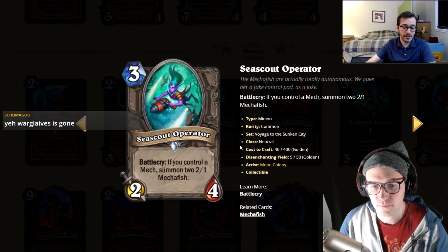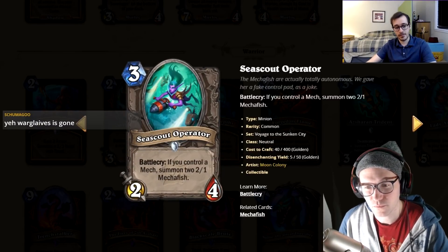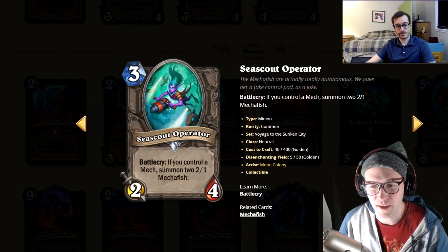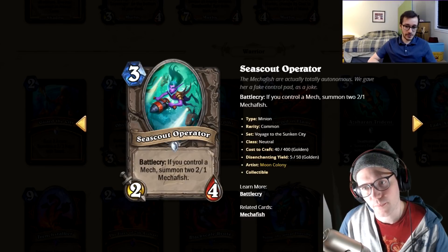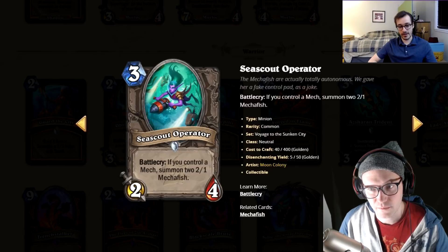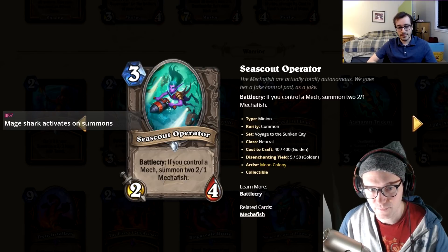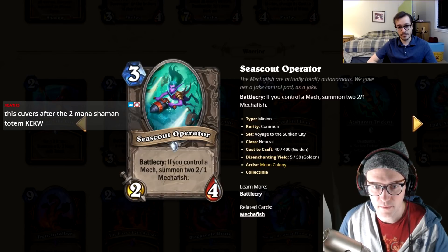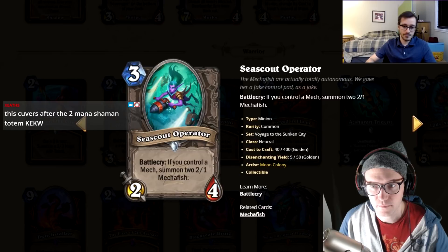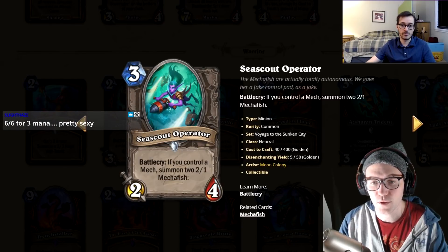C'Scout Operator: three mana, two-four, battlecry — if you control a mech, summon two two-one mechs. It's not a mech itself so it can't be discounted or drawn by mech tutors. If this were unconditional it would be the strongest three-drop in the game. The condition is hard to meet but if the deck is built around it opponents will try to deny it. I'll give it a three — mech decks run this.